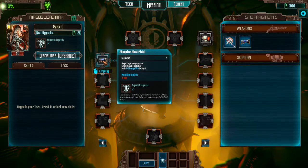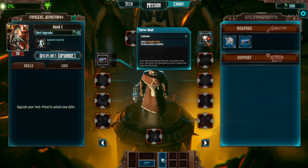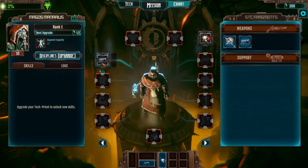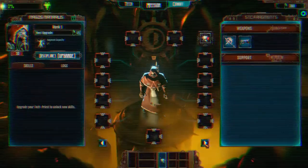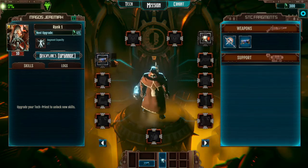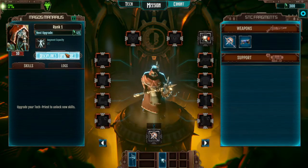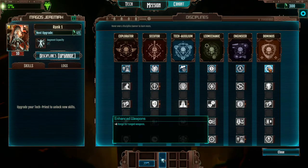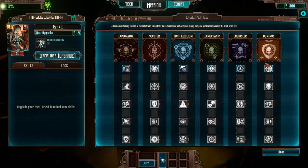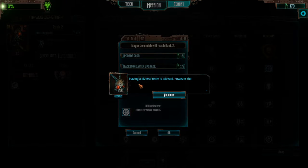I don't want them both to have guns because you can't use those in melee range. I need one ranged and one not — I think that would be the better idea. They're both Magos now. Did Jeremiah graduate from apprentice to Magos? Good for him. We'll let Jeremiah be our ranged guy and upgrade his weapon range. Plus four range isn't significant, but hopefully that'll be good.